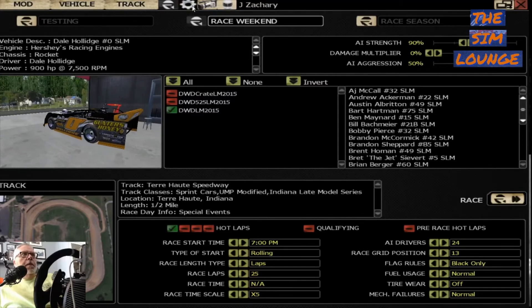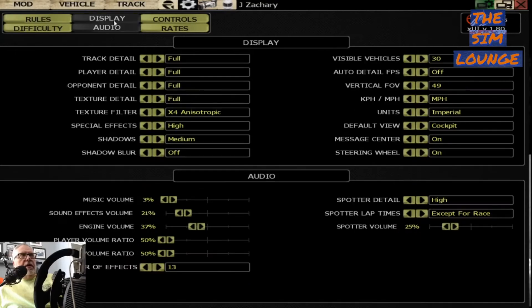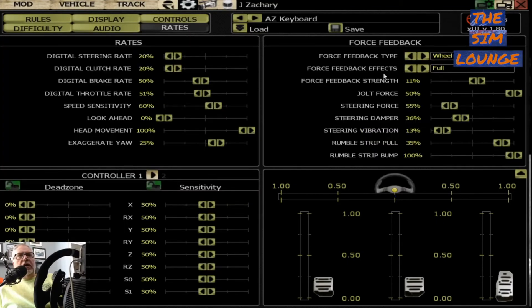Then go into the track you pick — I want to show you this here. Here's your rolling start, lap time, how many drivers, display settings. And here in Controls is where you put in your wheel, your pedals, and your rates.